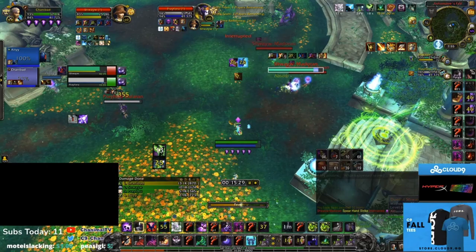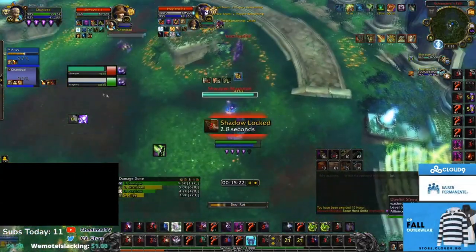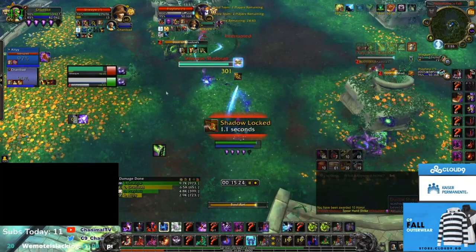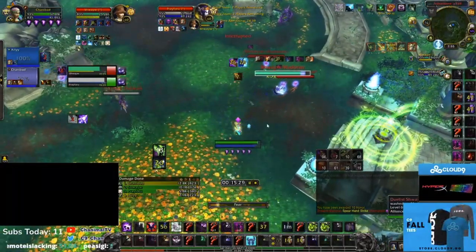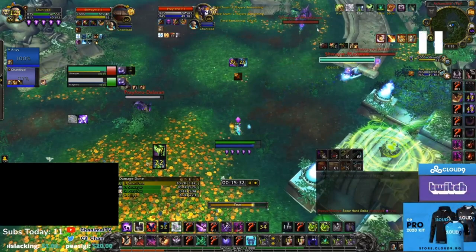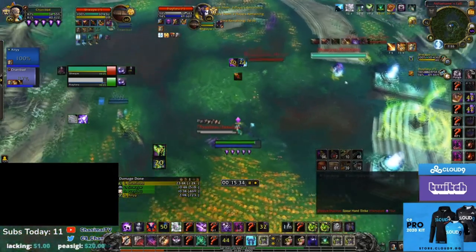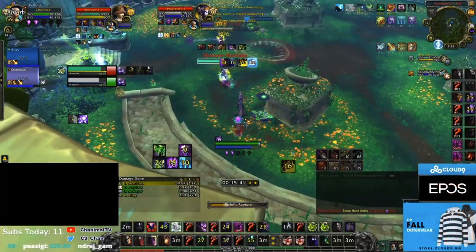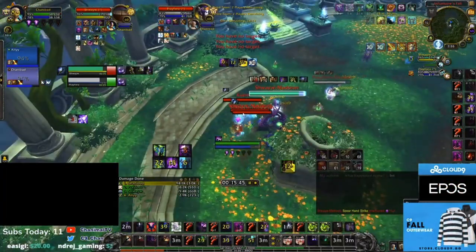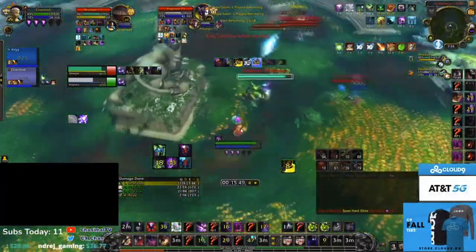Pay attention to when your healer gets incapped. Incap is about a 20-yard range — it's quite small — and the monk does have to use mobility to get to your healer, so you have time to react. Either fear the monk with Howl of Terror, port, or Night Fae away. I chose Night Fae and then feared him as he got back to me. I still have port. His images are feared, badge is on cooldown, Kyrian buff is active. I'm moving away, still in range of port.